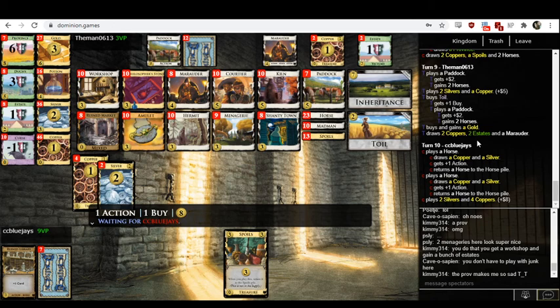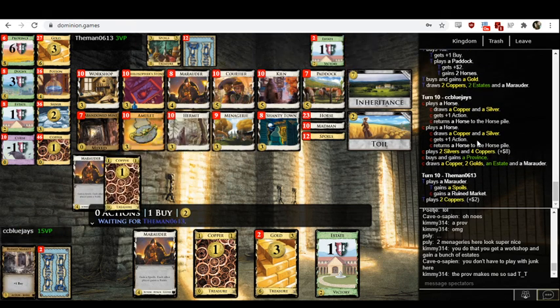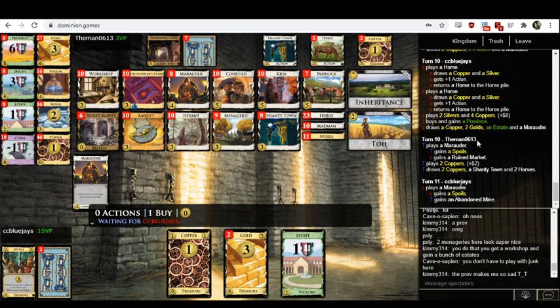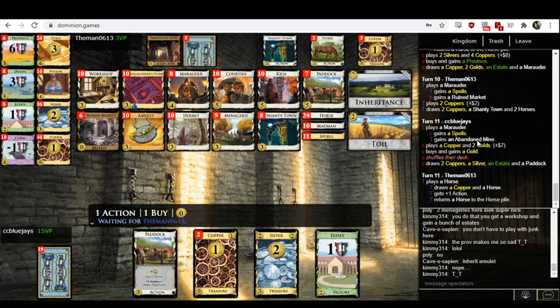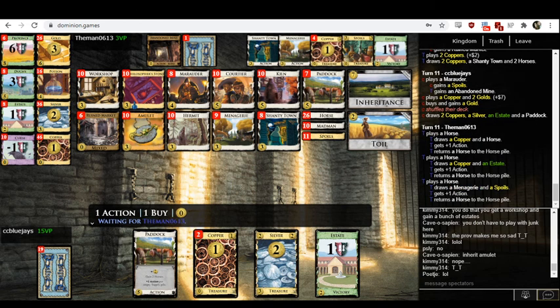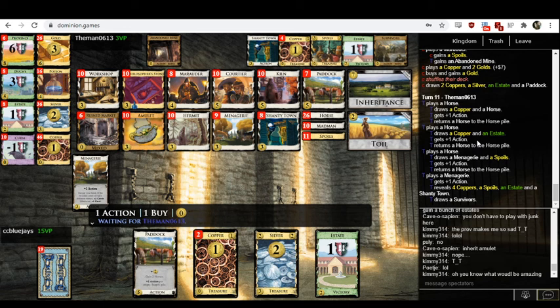CC Blue Jays has exactly seven, so they can't accidentally buy the province. Will they make the correct play simply by force? You have seven — there's a thing that costs seven. No! Don't buy a gold! Not a gold! If they're willing to buy gold on seven, I have a very unfortunate suspicion of what they're going to buy on six here in this next hand. The 3-4 opening is confusing — maybe Hermit-Amulet could still be the best way of hitting seven. Madman plus a Duration Amulet together could be a likely spot of hitting seven.